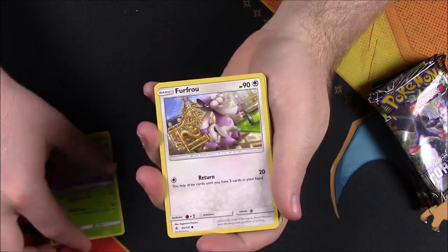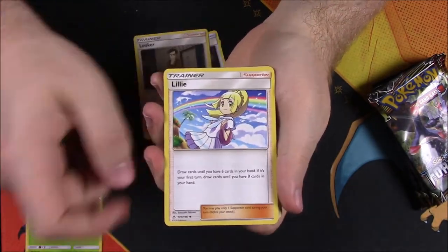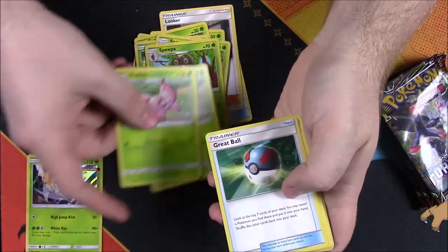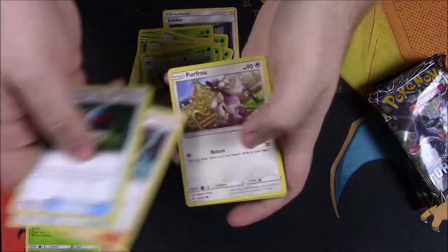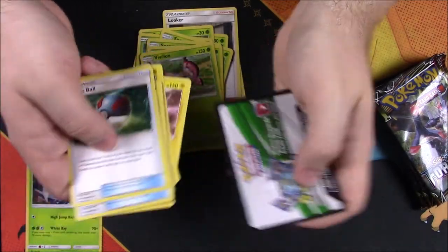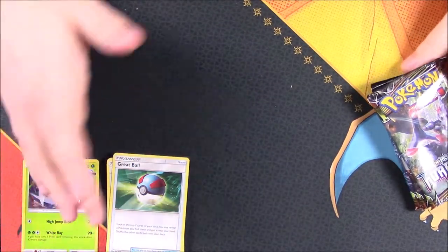We'll pull those aside for Pheramosa. The rest are pretty much normal cards: Fru Fru, Nest Ball, Looker, Lillie, a couple of Scatterbugs, Spewpa, Vivillon, Grapeball, Timer Ball, Sophocles, another Fru Fru, Magnemite, Magnemite, Magneton, Magneton, and Magnezone — which would be cool. And of course you get a code card, which we'll set aside. That's the starter pack type of thing.